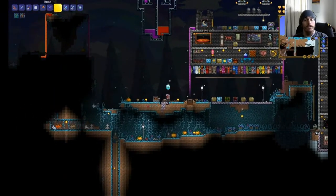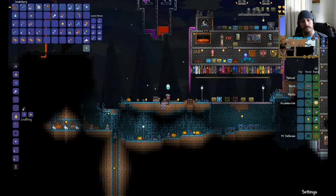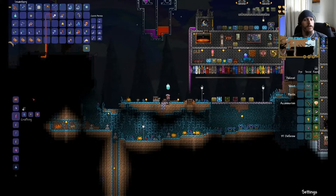Anyways, back to crafting potions. Some of the really useful key potions for starting off — regeneration potions. You'll get all this stuff by running across the surface of your world. You can see you need one daybloom and one mushroom and a bottle of water to craft a regeneration potion. It lasts five minutes and you regain health.